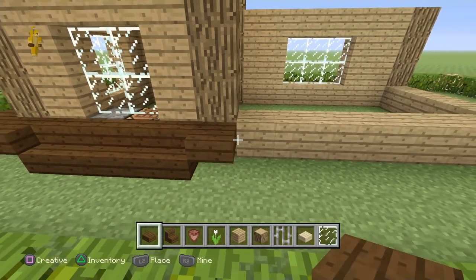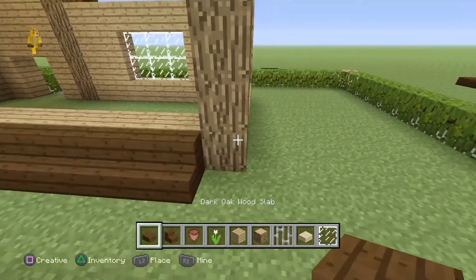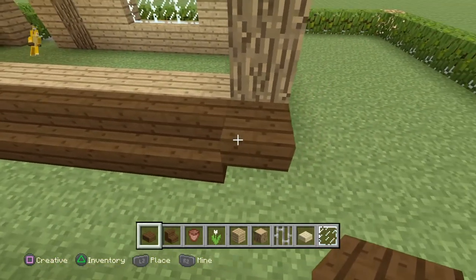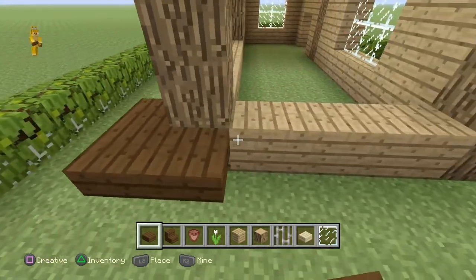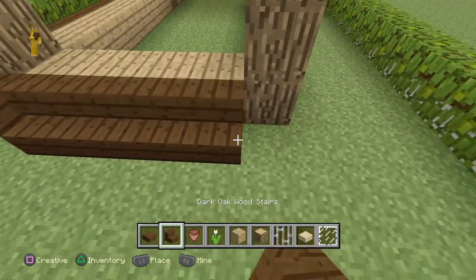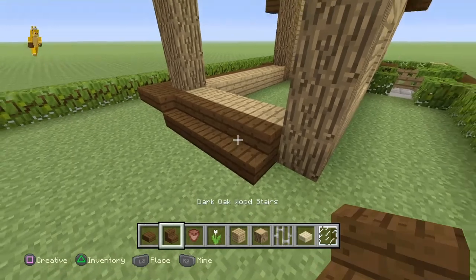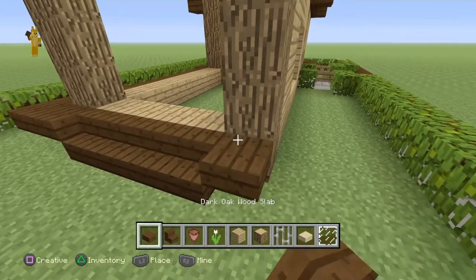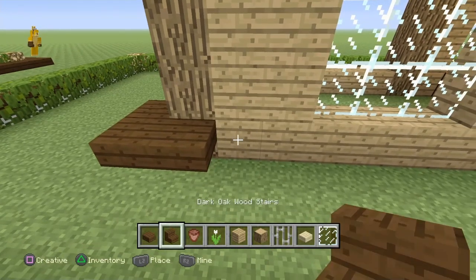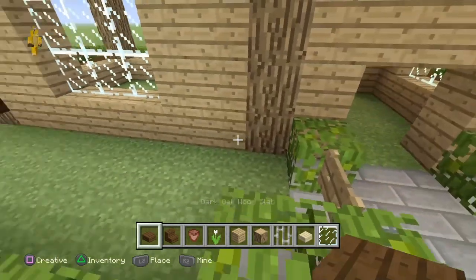Add one more dark wood slab, then a full row of dark oak wood stairs except at the corner. Then add one more slab, two more slabs on the left side, four more wood stairs on the left side, one more dark oak wood slab, two more on the front side — and you should end up with something like this.